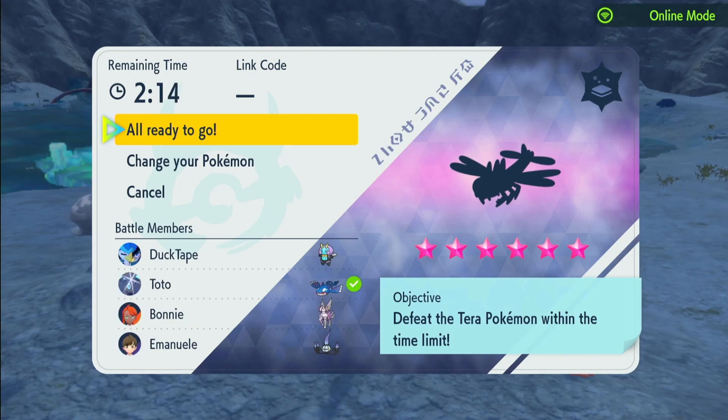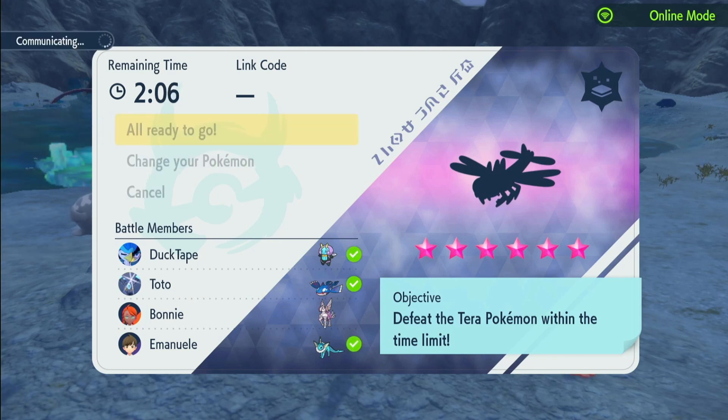Looks like we have a Kyogre, a Palkia — forgot the Lustrous Globe on Palkia, there we go — and a Vaporeon. Amazing, let's begin. Guys, believe in me. I know I'm weak to it, but just believe. Thank you.